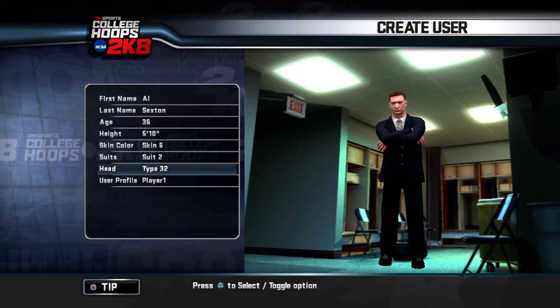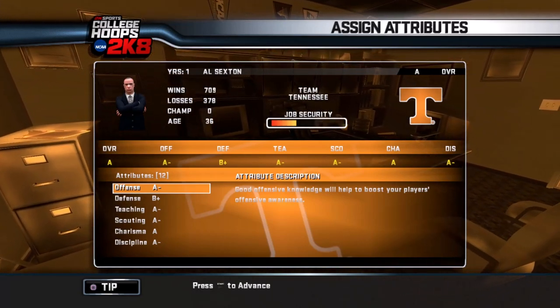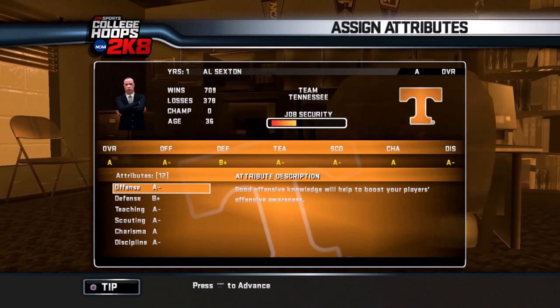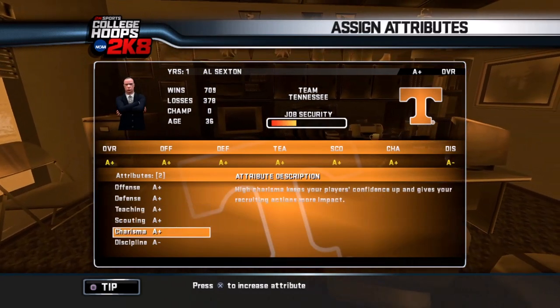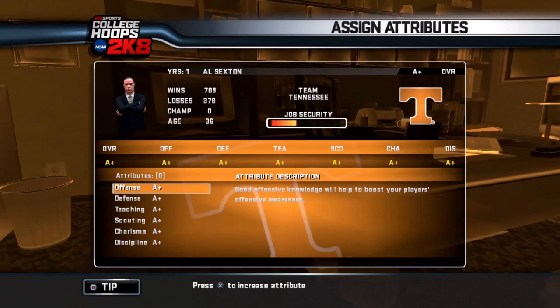We'll go with the Vance style. None of these heads look like me at all — this one's about as close as we can get. We'll just go with player one profile. Now, with the attributes — this is an open legacy — I can go ahead and max out the rest of my coach if I want to. I don't know if that's cheating, but we got a really good team anyway. I'm going to go ahead and max all of this out — A-plus across the board.